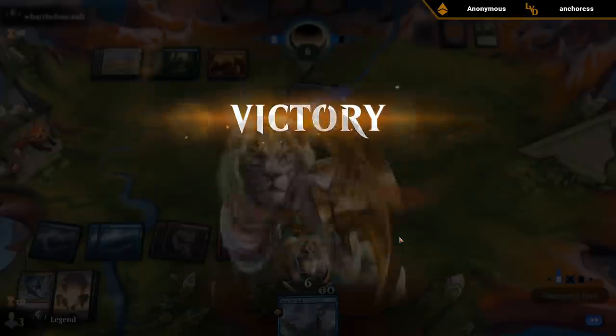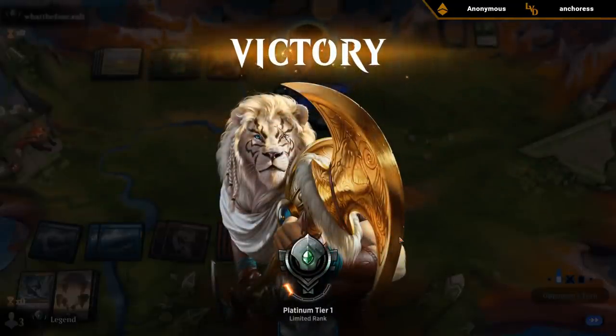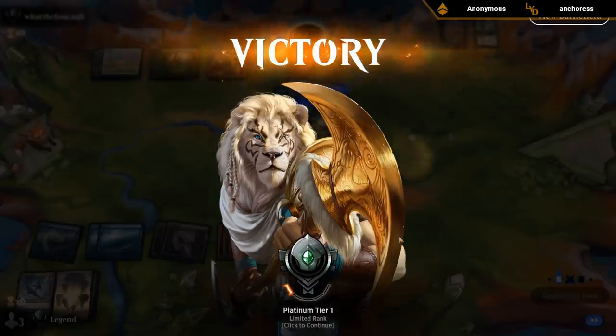That game kind of showcased the importance of those dual-faced cards — even though Spike-Filled Hazard might not seem like much, it did allow us to trade Umara Mystic for the Archon. Without the Hazard we probably end up losing to the flyer.